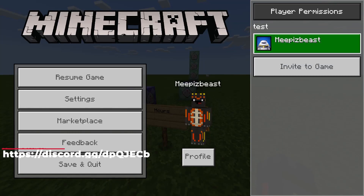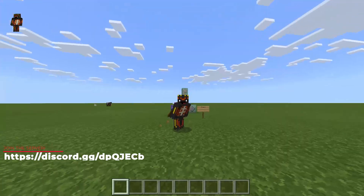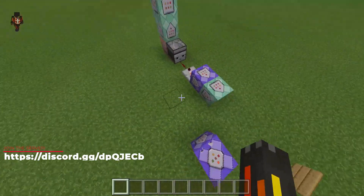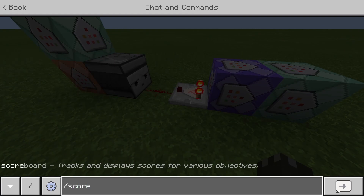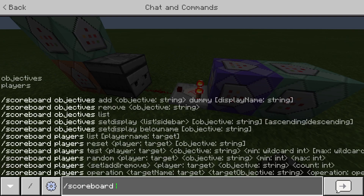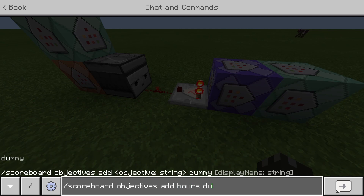You guys can make this a sidebar. I actually made mine a list. I had a lot of help from my good friend XAlgram in making this. What we're going to do first is set up a scoreboard for the hours played, seconds played, or whatever you guys want to do. So if you guys are doing hours, you just want to do scoreboard objectives add, then do 'hours', then 'dummy', then capital H 'Hours'.